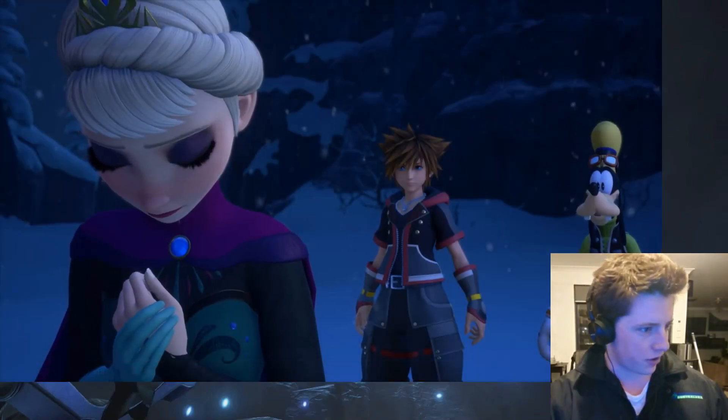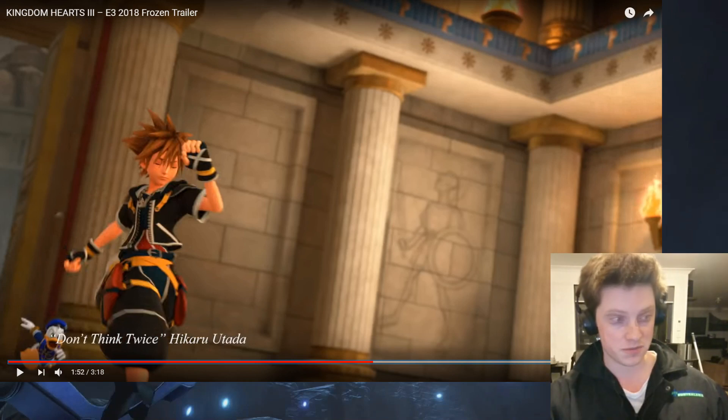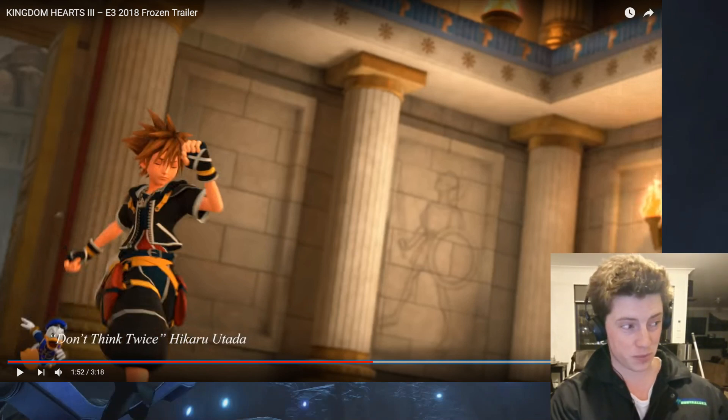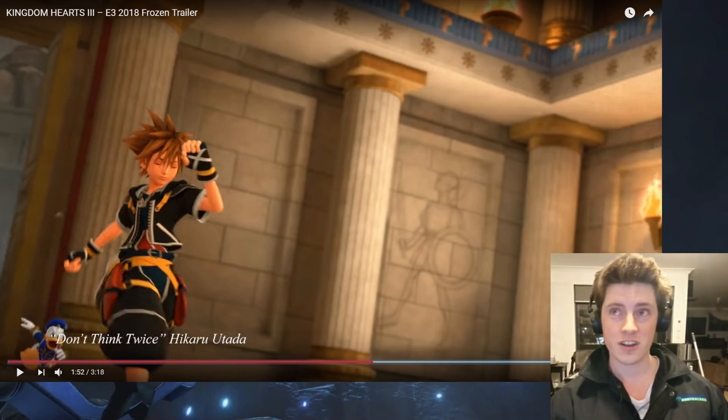Interesting — Sora, Goofy, and Donald are still in their Kingdom Hearts 2 outfits, which we knew already from 0.2. Basically the end of 0.2 happens, they board the Gummi Ship and take off, so I guess our first interaction in Kingdom Hearts 3 will be a Gummi Ship section as we fly to Hercules' world near Olympus. We'll probably dive down as we've seen in previous trailers, and it looks like the Colosseum is going to be under attack — maybe Hades is launching an assault with the Rock Titan.